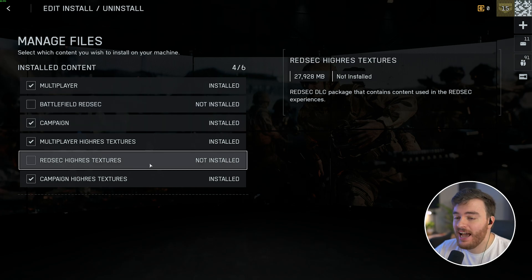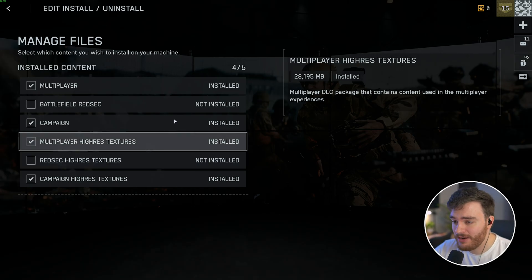RedSec is around 8.3 gigs, and the high-res textures are around 28. I definitely wouldn't recommend downloading the high-res textures unless you've got a really powerful system with tons of VRAM.